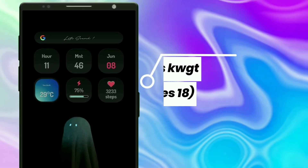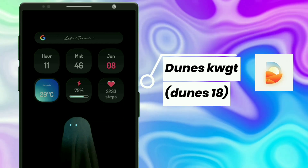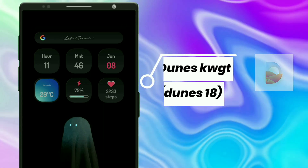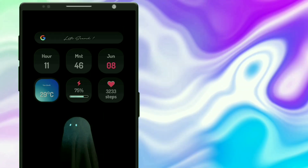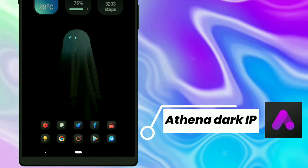For this Ghost setup, I selected a widget from Duin's KWGT. It shows time, day, month, weather forecast, battery percentage, and steps walked. Icons used is Athena Dark Icon Pack.